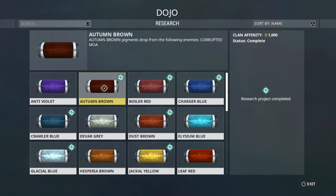Autumn Brown drops from the Corrupted Moas. All the Corrupted Enemies are in the Void, so it's not too hard to know where they're at and how to get it.